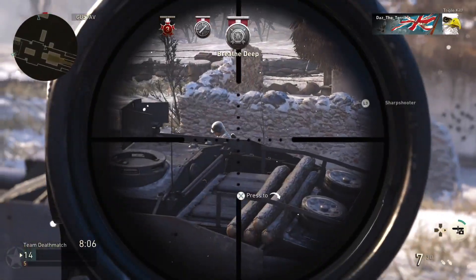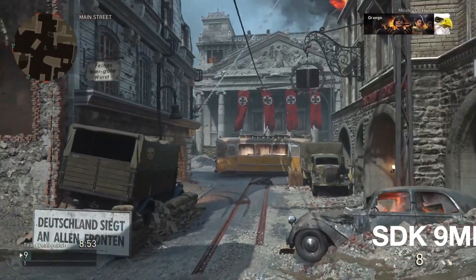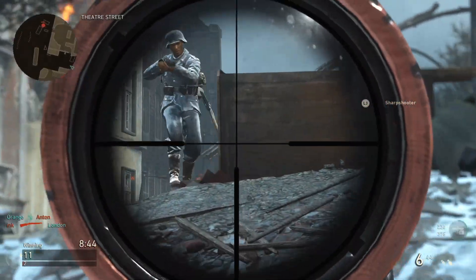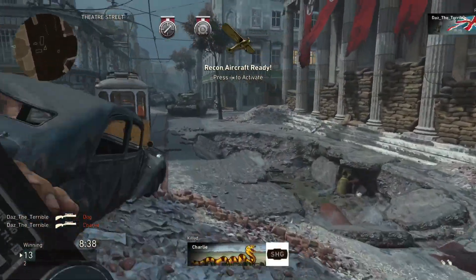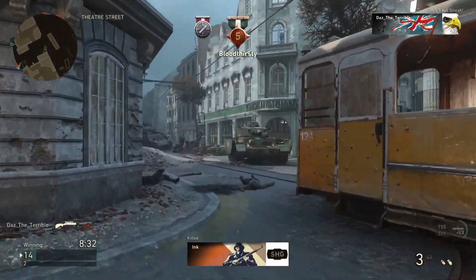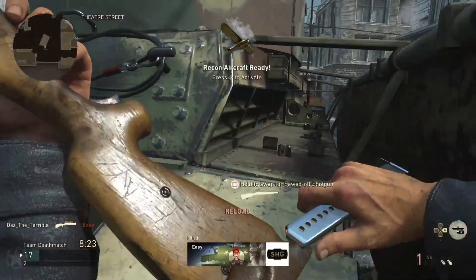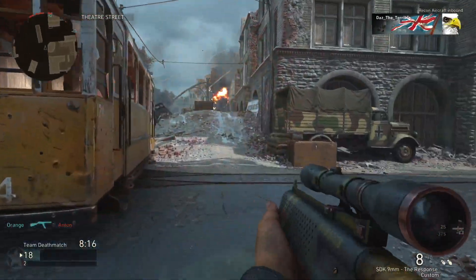Our third and final sniper rifle is the one we just saw in the Quartermaster — the SDK 9mm. This one's an absolute beast. It's a bolt-action sniper rifle with a built-in suppressor that offers a generous one-shot kill. That built-in suppressor is the reason I've picked this one. There is another gun with a built-in suppressor — the DeLisle — but the SDK 9mm is better than the DeLisle in my opinion. With that built-in suppressor and generous one-shot kill, it's probably my favorite sniper rifle in the whole game.